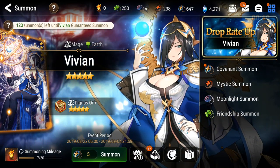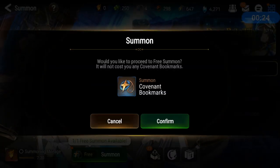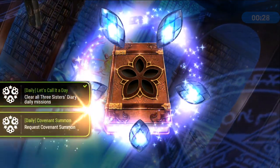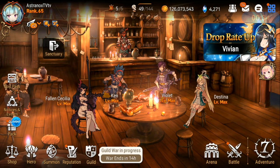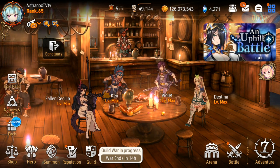Now that we can get Moonlight Heroes out of these Covenant summons, we want as many of them as possible. How to get them? The easiest way, you guys probably already know, is if you farm your hunts — you can get Covenant bookmarks in the higher-level ones.